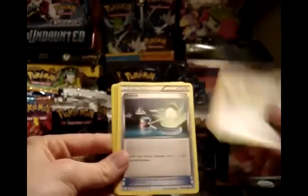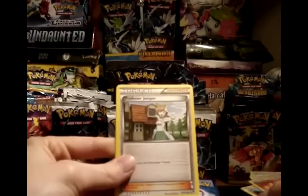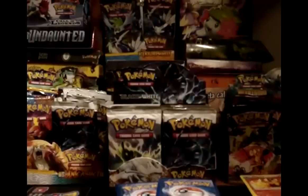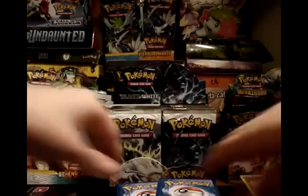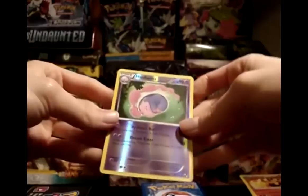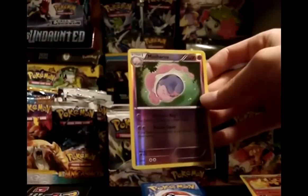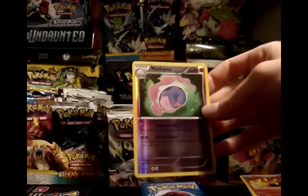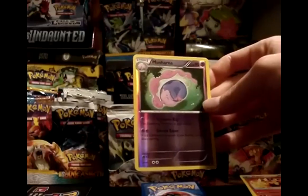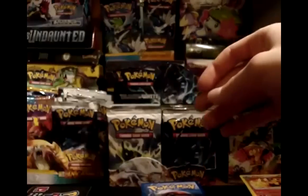Pack 1 cards: Oshawott, Mencino, Switch, Timber, Panpour, Pignite, Juniper, and Basculin. I'll start sorting these out into trainers and supporters. I've got my list of reverses that I need — I only need six more to complete this set. And this is one of them: the first reverse I got, number 49, Musharna. Don't have this one yet, so hopefully that's a good sign. My rare is an Alomomola.